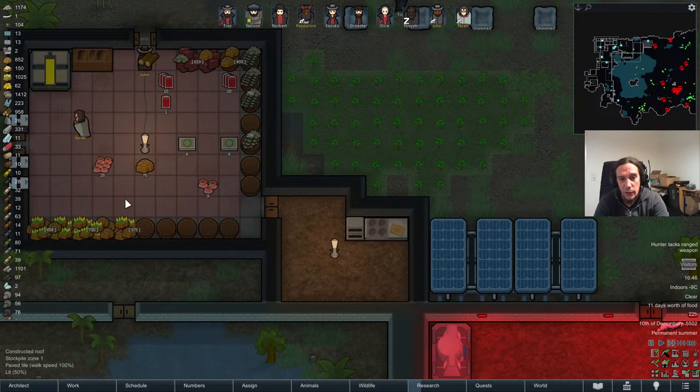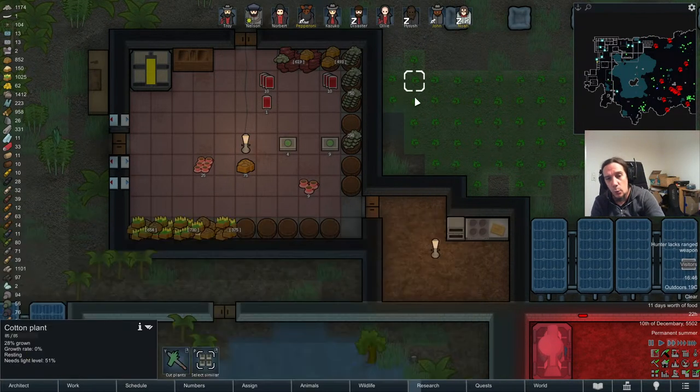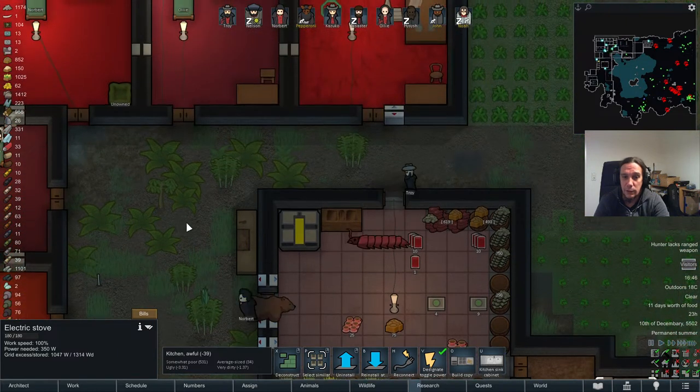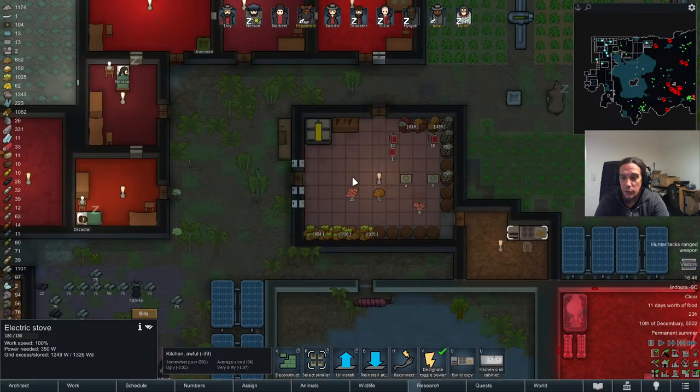The kitchen is made like that on purpose — only people with cooking work priority will ever enter this room. So there's never going to be any problematic entrance, and that's really all you'll need. It doesn't matter too much about the temperature exchange. If you ever start having problems, just go ten degrees lower on the coolers.